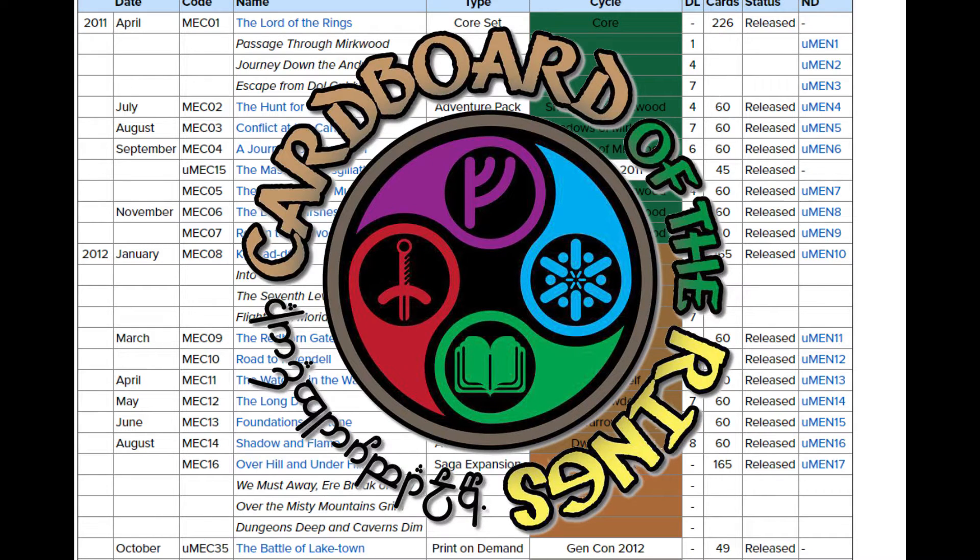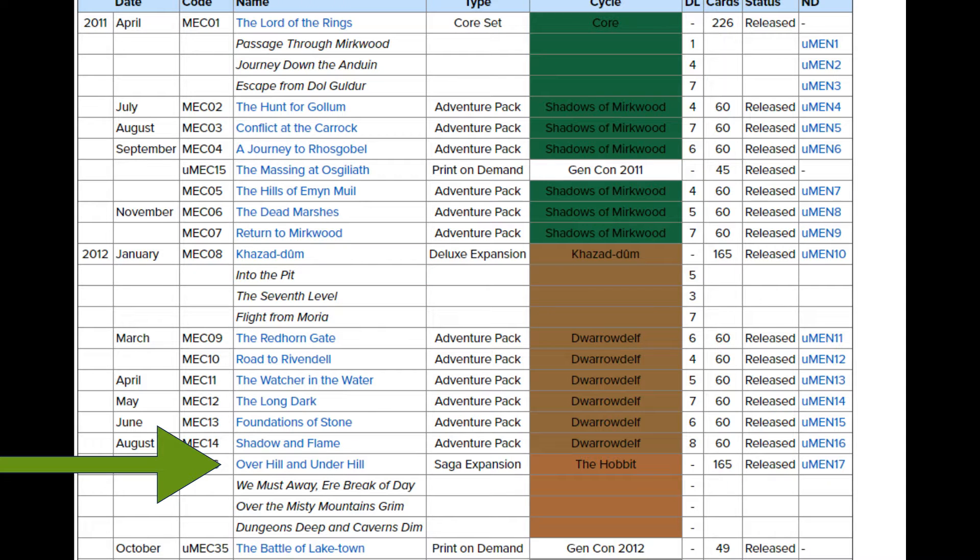Let's go. To start this video, I just want to show where I am in the progression series. Since we're playing the Hobbit Sagas, I'm actually going backwards a little bit to just after Shadow and Flame was released. I did put out the poll to see if you guys would be okay if I used cards from the second Hobbit box. Even though the majority said yes, it wasn't a super majority, so I'm just going to keep it pure progression. I'm only going to be using cards up to Overhill and Underhill, as you can see on this chart.